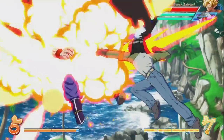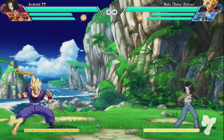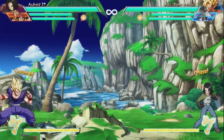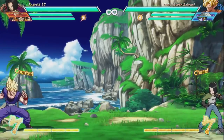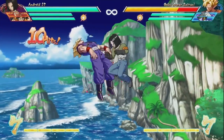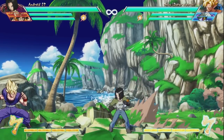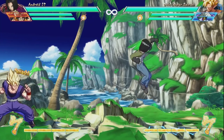Moving on to just his normals, Android 17 is pretty standard in most areas, but one button that I really like is his jumping medium. The move has a lot of good range to it and stuffs super dashes pretty easily in my experience. It does look like if you see the white, you can react to it with a medium and it will stuff it for the most part — though this doesn't apply to when they are at that upward angle from you; then you should probably just stick to your down heavy or blocking. His down heavy, standing heavy, and jumping heavy are all pretty much functionally similar to ones we already have in the game.